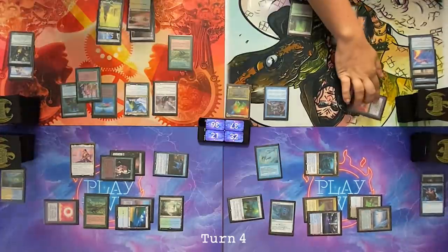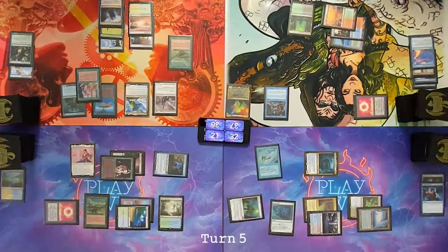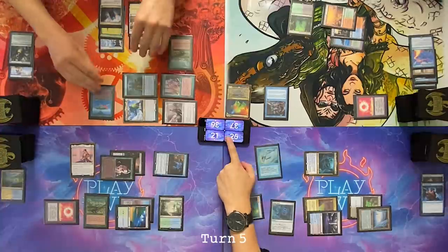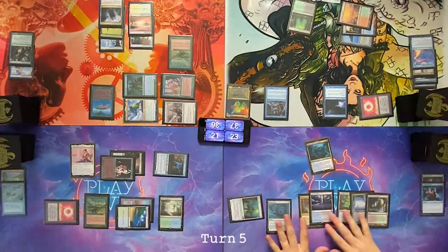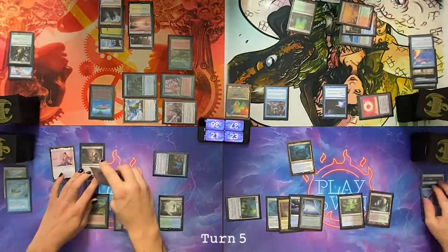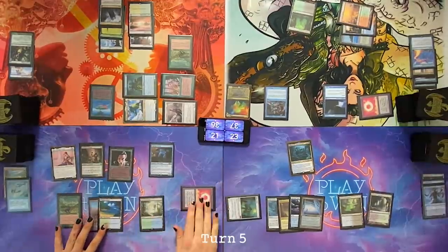Draw for turn. Play a Command Tower. Move to combat — Cameron, swinging at you for a total of eight. Pass the turn. Upkeep, draw. Cast Mist Hollow Gryphon. Pass. Close life. Dies. We discard a Narset, Partner of Veils because there's just no time for her in this game. Untap Ghostly Pilferer and pay two to draw a card. Draw for turn.